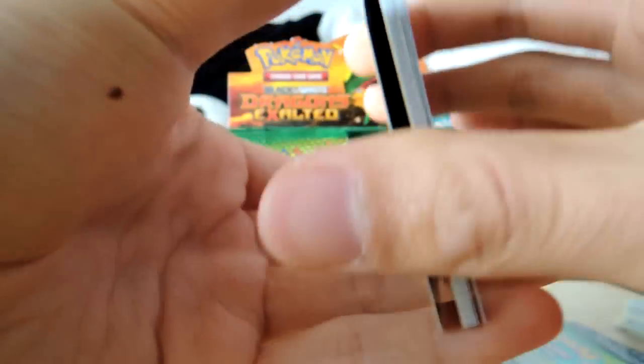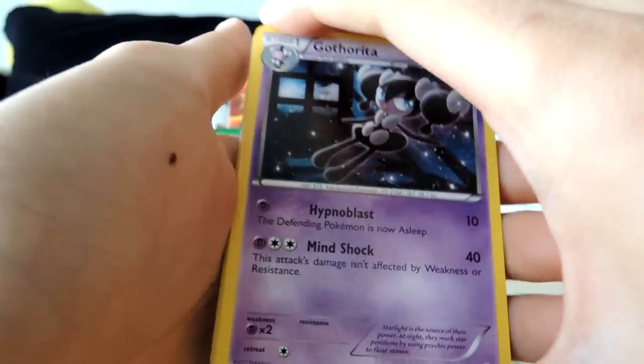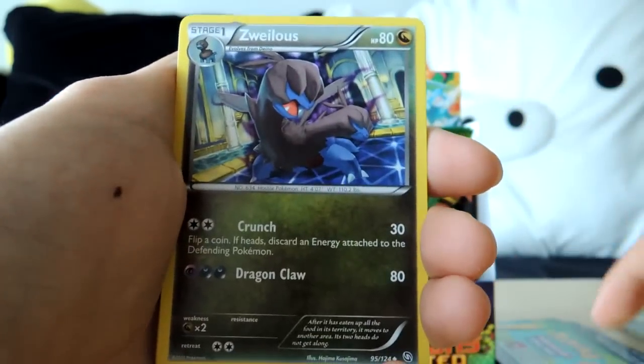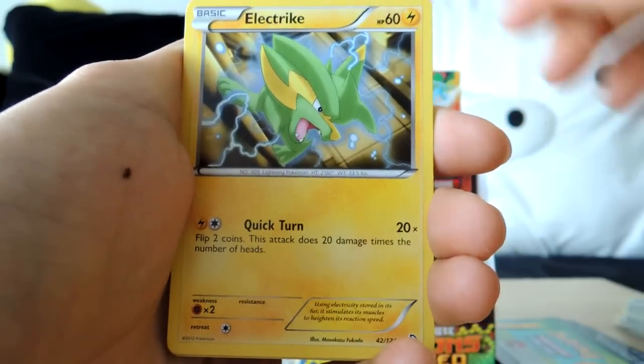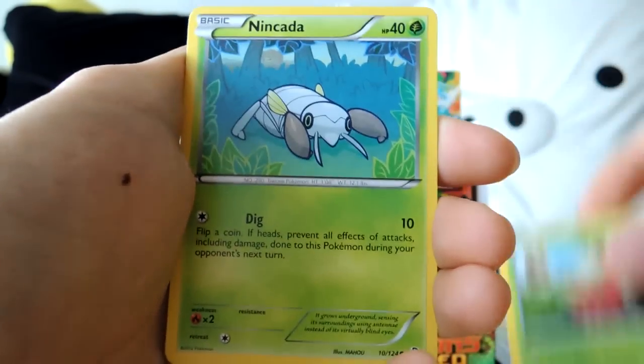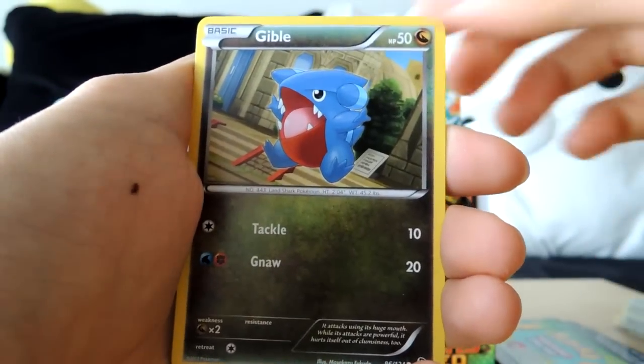Jynx, Psyduck, Gotharita, Skunktank, Zweilous, Electric, Buizel, Wormhole, Nincada, and Gible.